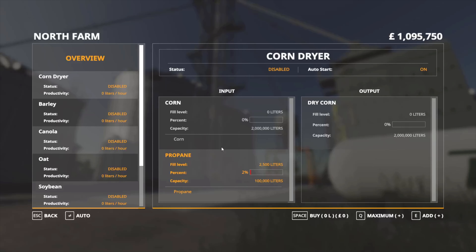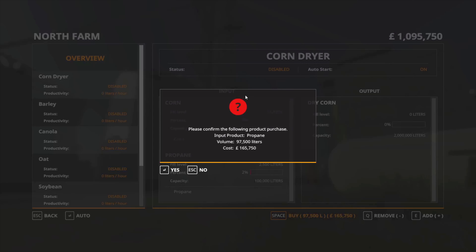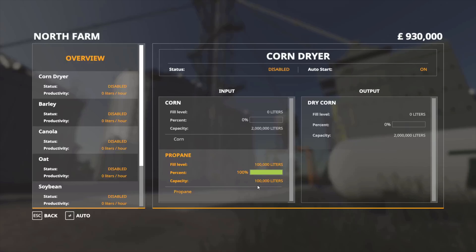Now because we're going to dry a lot of corn, we're just going to hit Q and that'll brim our propane tank with 97,500 litres — it would be 100,000 but we obviously bought a little bit already. It gives you the price as well so you know how much it's going to cost, just in case you haven't got that much money in the bank. If you're happy with that, just hit the space bar or click with your mouse, you'll get your confirmation again — hit yes — and there you go, you've got a full bar of green propane ready for your dryer to start working.